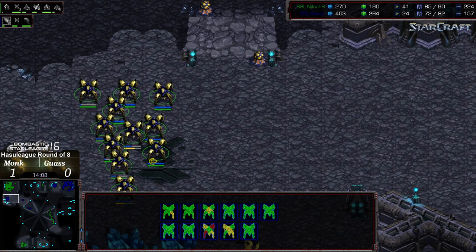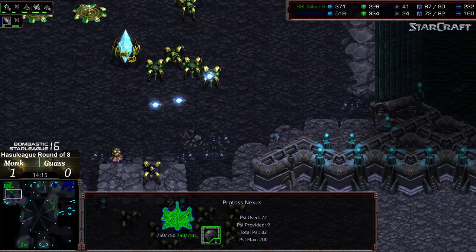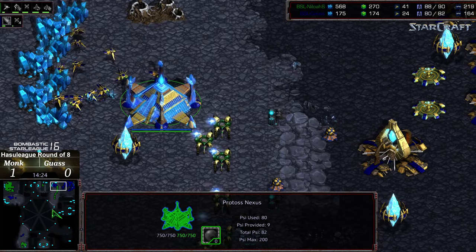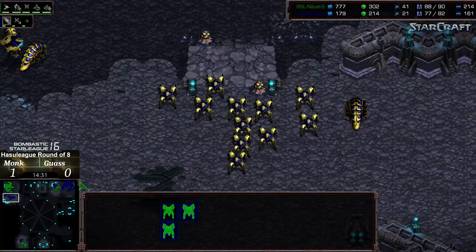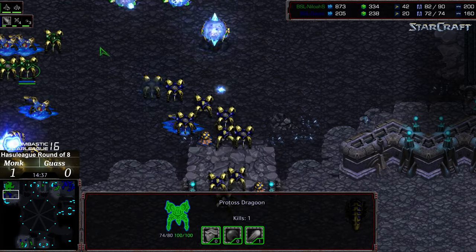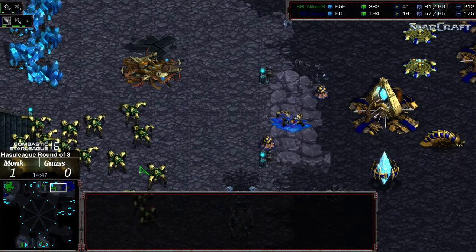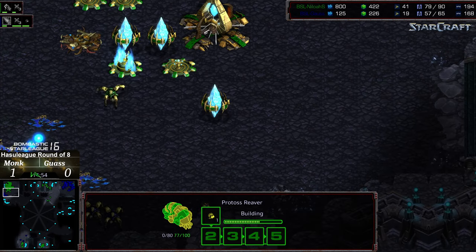Shaolin had a probe to maybe re-grab his natural — that's going to get denied again. A counter-attack though with all of the dragoons into the natural, so it could turn into a base race situation, in which case Monk would win. Although three dragoons are making their way to the bottom left and there's only a cannon there to defend — this is going to get spotted. The probe's completely evacuating the natural expansion. The reaver is dropped on the low ground, the dragoons getting wiped out for Monk.